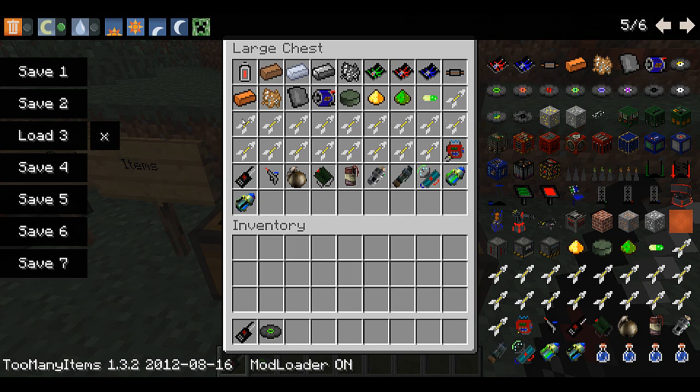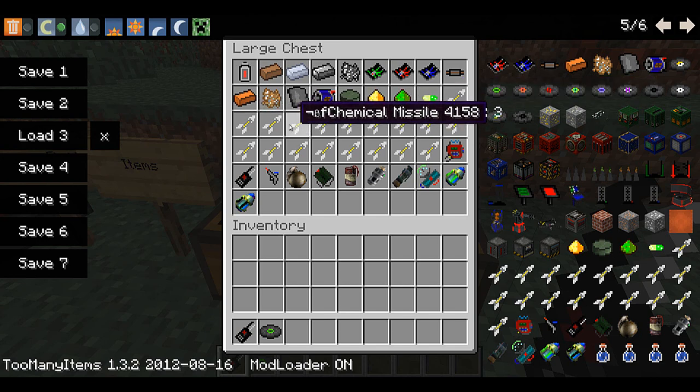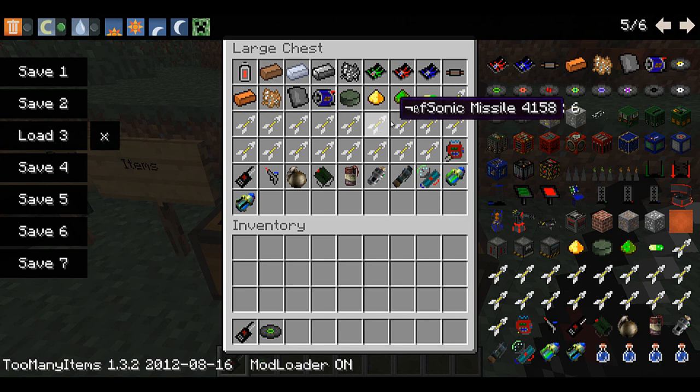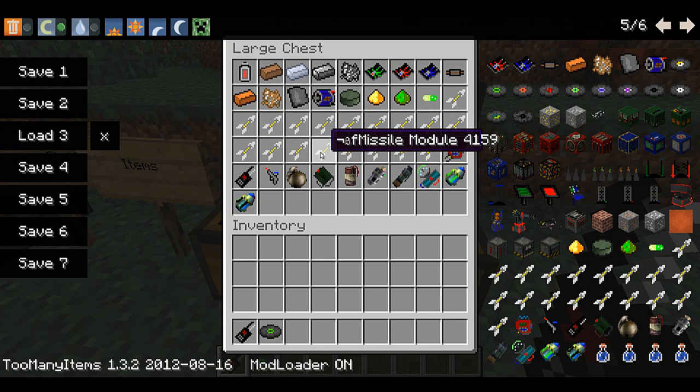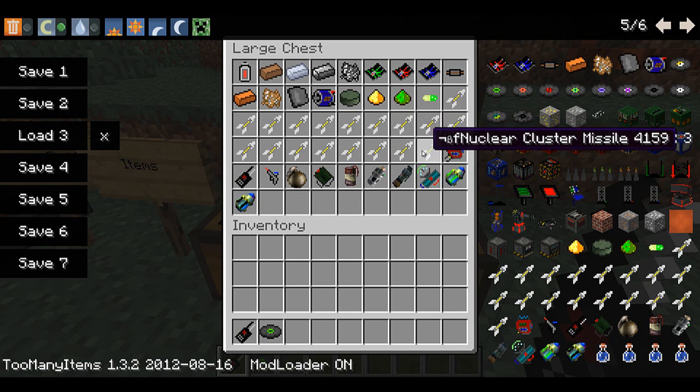The explosive types include: conventional, shrapnel, incendiary, chemical, fragmentation, contagious, sonic, breaching, nuclear, EMP, conflagration, and endothermic — which I'm not going to use because it actually makes Minecraft crash. There's also anti-matter, missile module (which is just an empty missile), red matter, anti-ballistic, cluster, and nuclear.